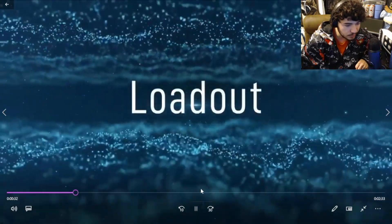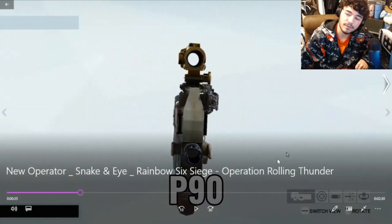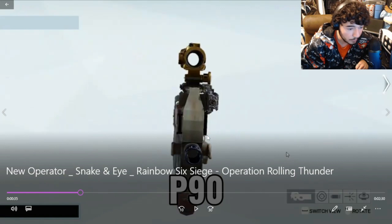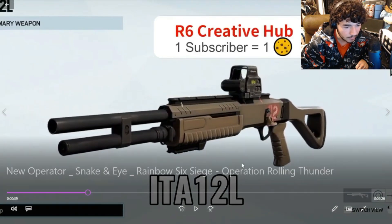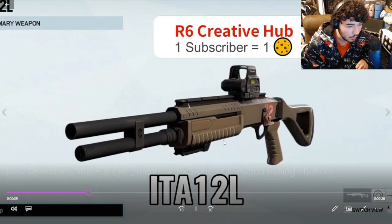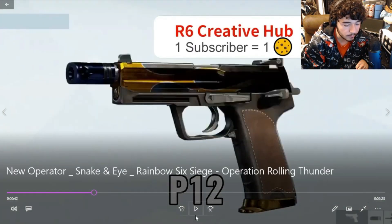These are their loadouts — watch it be the Vector. If the Vector's not on this loadout I'm going to trip. Alright, this is the P90. There's also a shotgun. By the way, this is made by R6CradlePub — shout out to them. If you subscribe, you get a cookie, so make sure you hit that subscribe button.